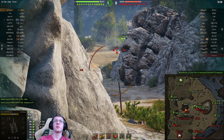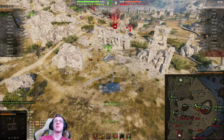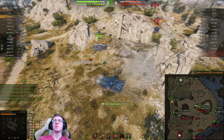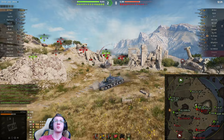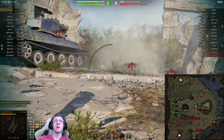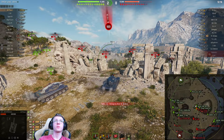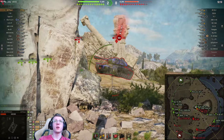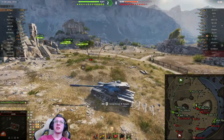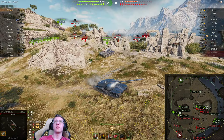Our teammate isn't doing anything to stop the enemy from overpoking. We get a shell into the enemy BZ and back up — bled him out a little, which is good. We spot the Renegade in the open and shoot him in the track wheel, but then we get shot by everybody at once. I'll admit that was a bad play — I should have known the BZ was just going to push. The AMX didn't help like I expected, and that's on me.